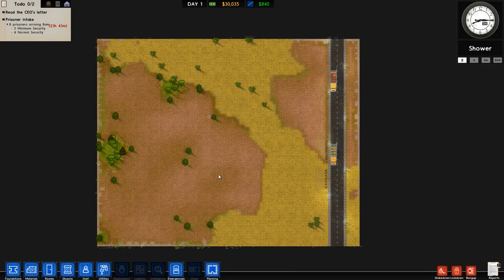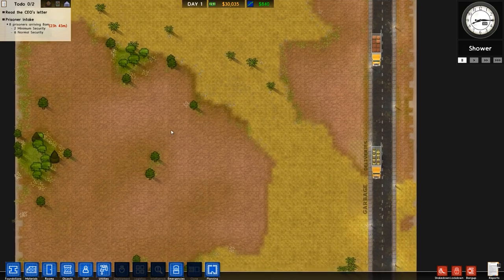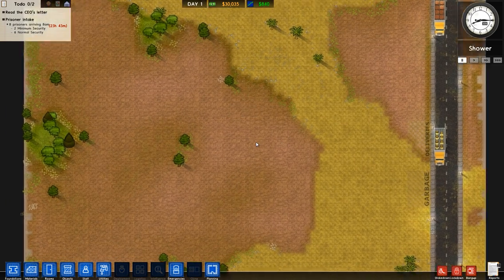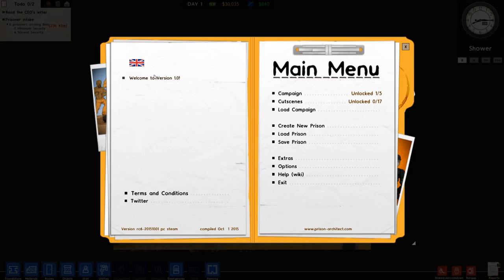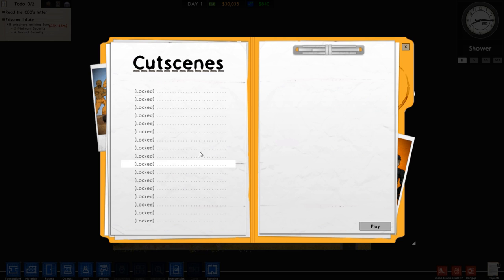Hey there slackers, welcome to Hunter Bandit Games. My name is Twisted and today we are once again playing Prison Architect. Where is our prison? Version 1.0 is now out - interesting patch notes, a few changes, some really great bug fixes. We're going to be playing the campaign. There are no cut-ins unlocked right now, which is unfortunate.